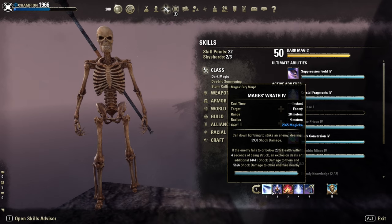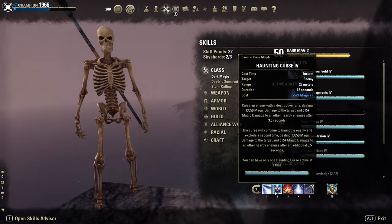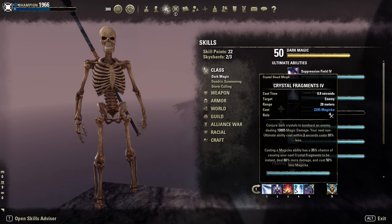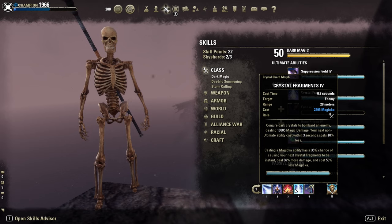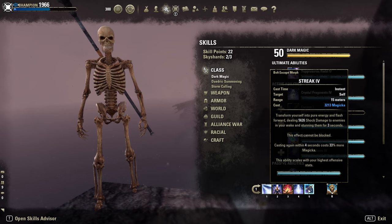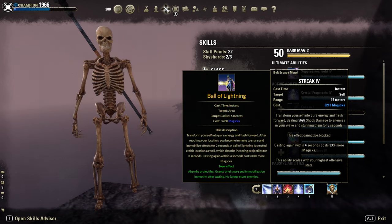Haunting Curse is a strong burst DoT. Flame Reach is the spammable. Crystal Fragment — don't pre-cast it, use only the proc if possible. Then the OP mobility skill, Streak — for a more defensive playstyle, use Ball of Lightning here instead.